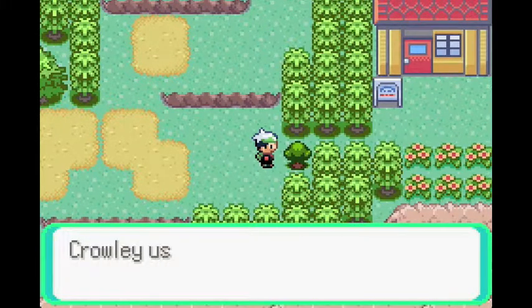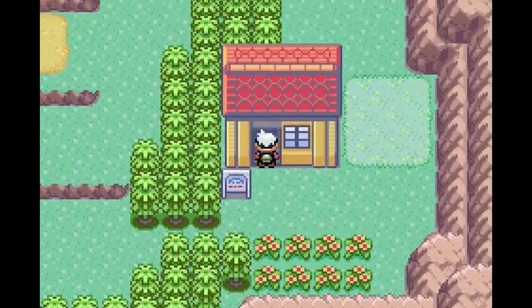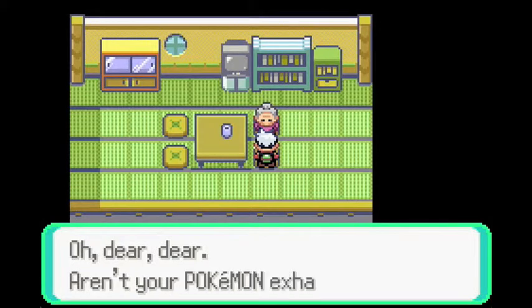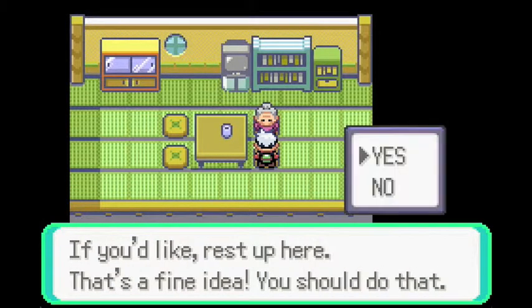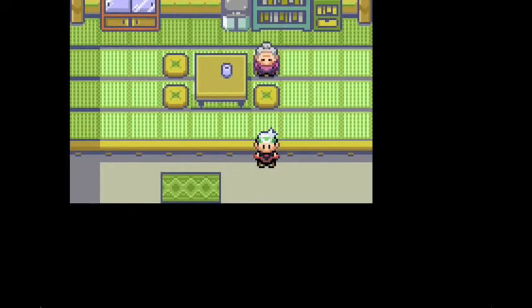We are going to cut down this tree. Crowley, use Cut. And this person is basically just going to heal our Pokemon, so that'll be a nice advantage for us. Yes, I would like to rest up — it's like a mom or something. She'll keep asking if you want to rest.